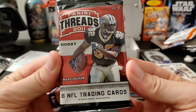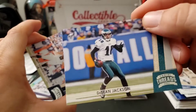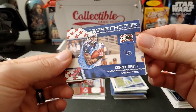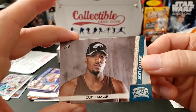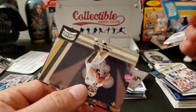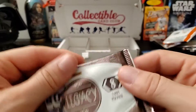2011 Panini Threads hobby pack — this one's really thick. It's a dummy card. Deshaun Jackson, Matt Hasselbeck, Kenny Britt, a Star Factor that might be numbered, a Curtis Marsh rookie, Mercedes Lewis, Drew Brees, Eddie Royal, and a Larry Fitzgerald. Nothing too crazy in that one.